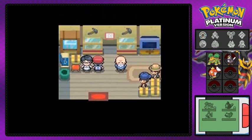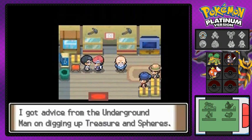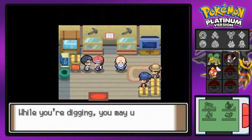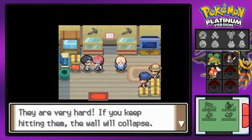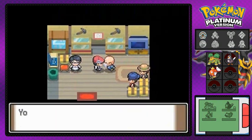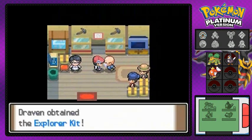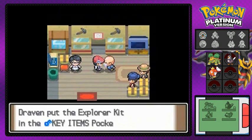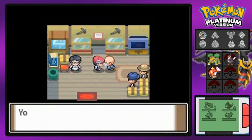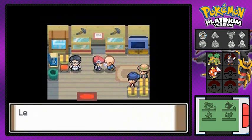We're going into this house right here because this place is important. This guy will actually give you the underground game utensils — yes, the Underground Man. He will give you the Explore Kit, which lets you go underground and find fossils and whatnot.